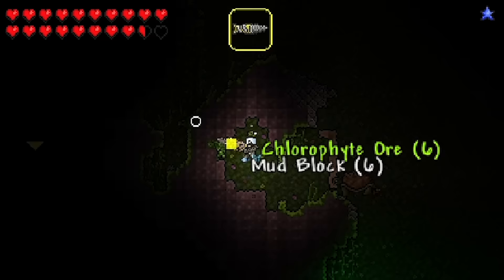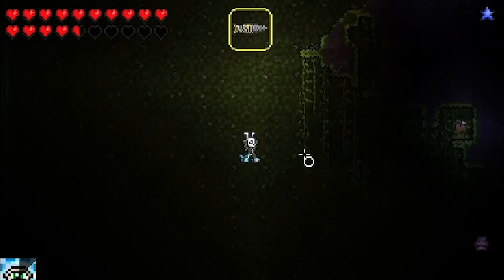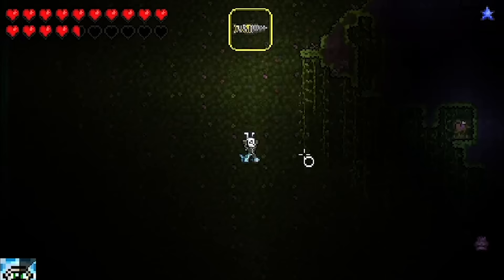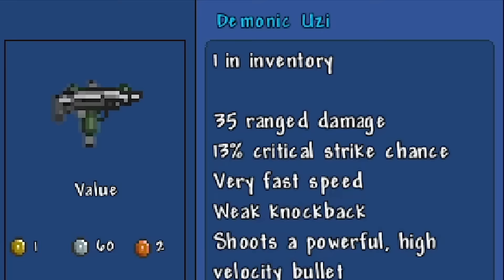With Wall of Flesh defeated, we could put our Drax to use and skip straight to endgame gear. I then made a quick farm for turtle shells and ended up also getting an Uzi, which was pretty cool too. As if we couldn't get more broken - while gathering some chlorophyte, I noticed that life fruit was already spawning. We have not killed any mechs still, but that's a thing. Awesome.